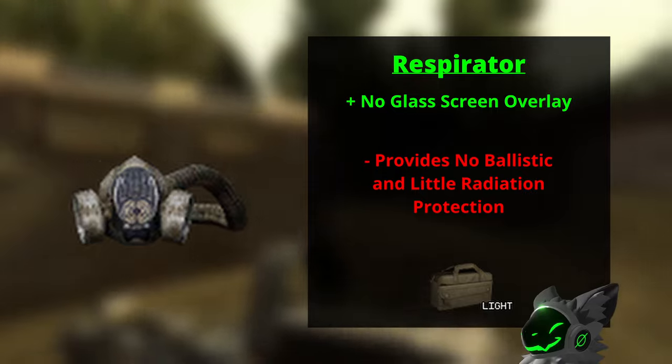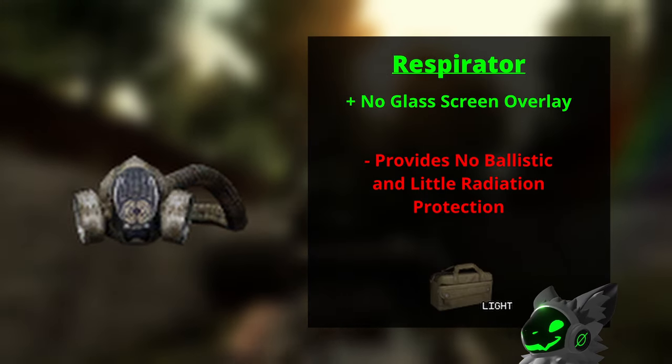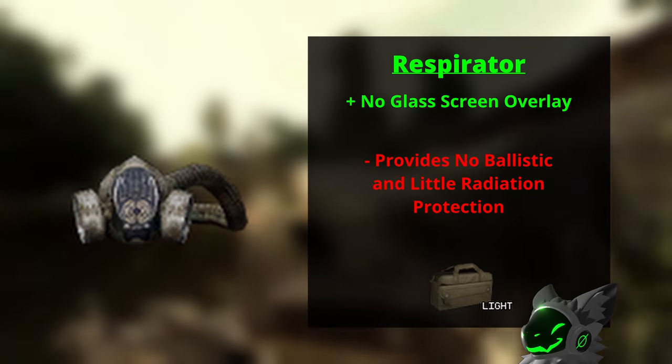The respirator is the first helmet with actual protection, though barely any. It provides radiation protection but not much. It's definitely better than nothing but should be replaced as soon as possible.